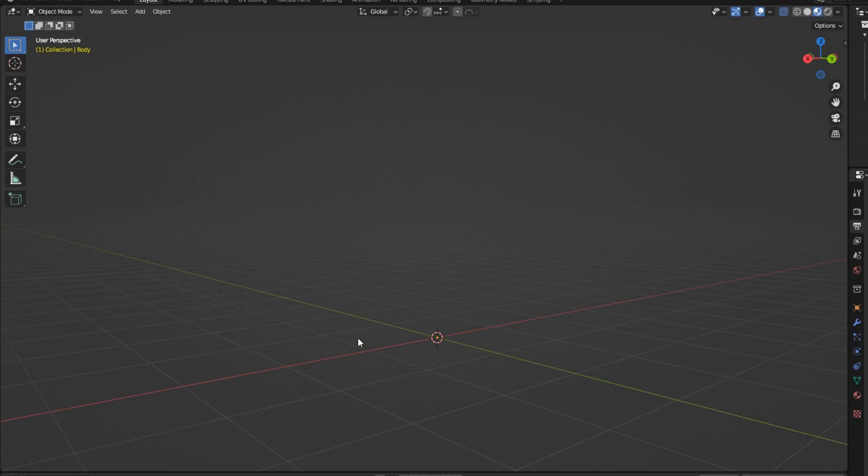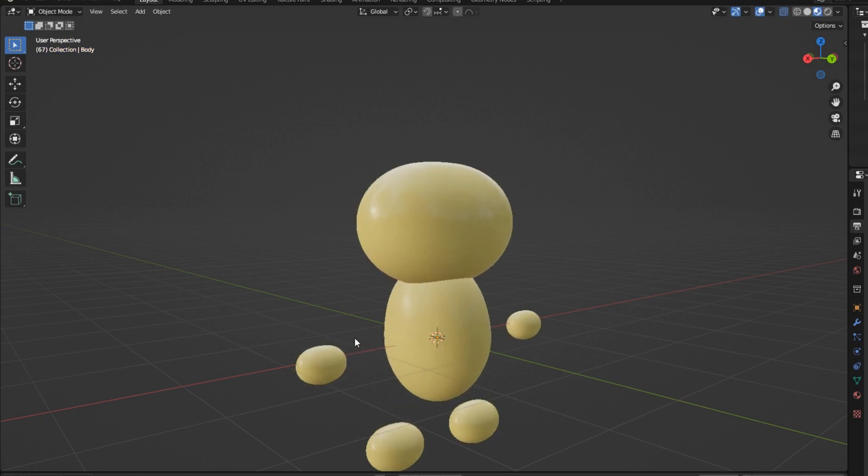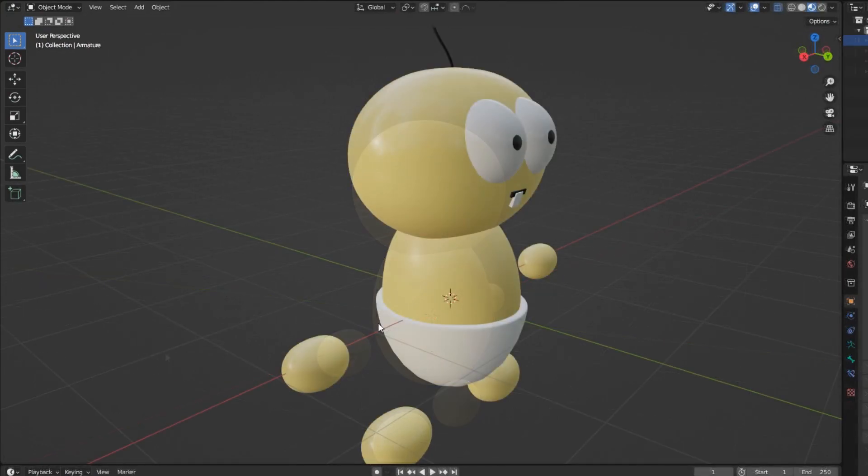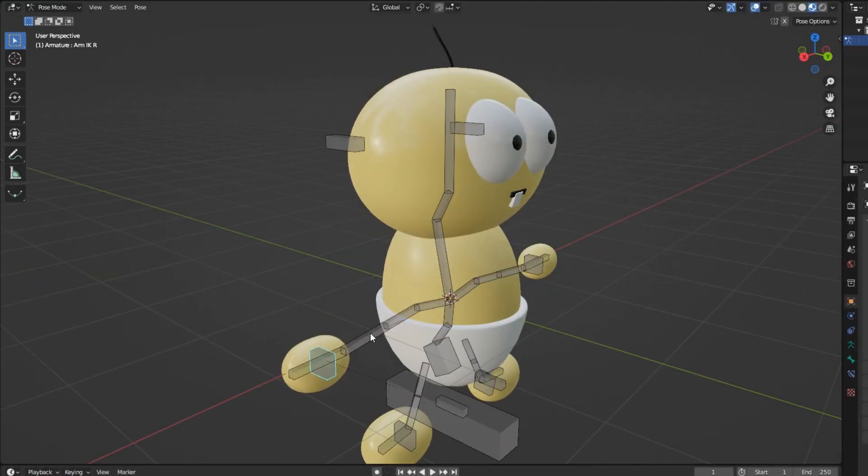All I needed now was a model instead of Unreal's default placeholder. Using Blender, I got started on designing the first baby. Modeling him was pretty easy — I went off the original game's model. After all, he's just six stretched spheres. I then used this as the base for all my future characters. I added his eyes, hair, and diaper. I rigged the baby, including his inverse kinematics.